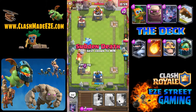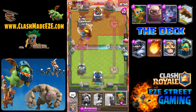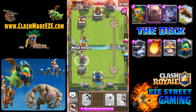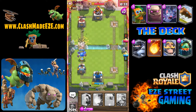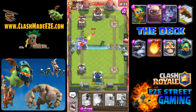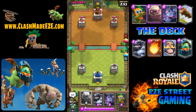I like to use the infernal dragon in two ways. The first is putting him behind a tank. Ideally I've built up elixir, got the golem advancing, and I'm waiting to see what the opponent does. If I don't need to drop the mega knight, I'll put the infernal dragon behind the golem and let the golem tank for him. You will get a lot of towers that way — unless they drop troops behind the infernal dragon and take it out from behind.